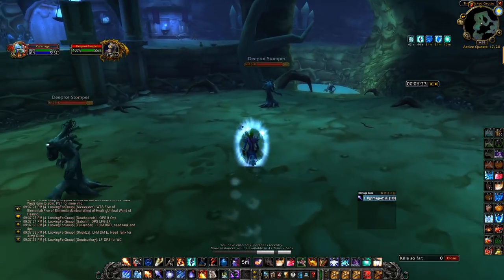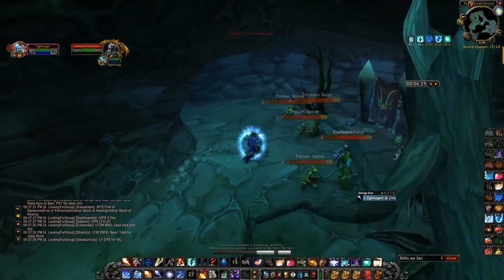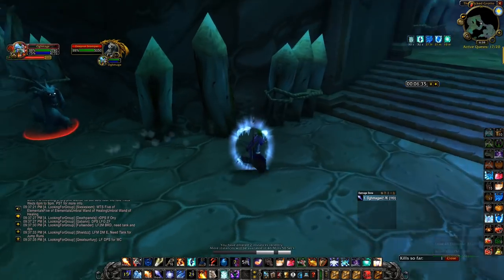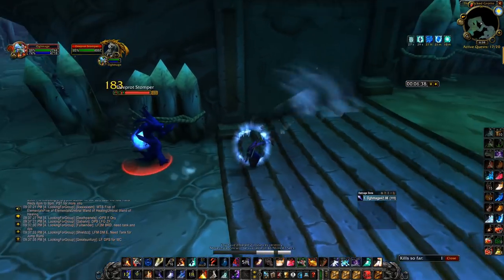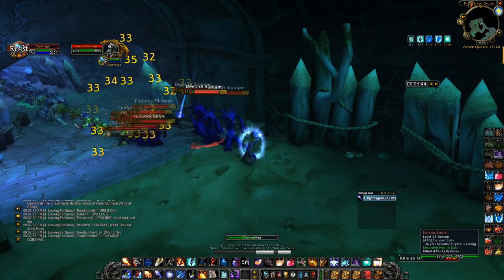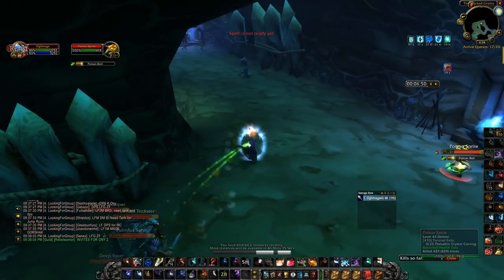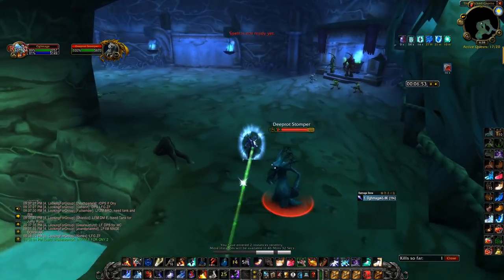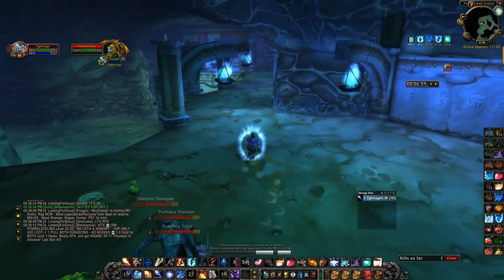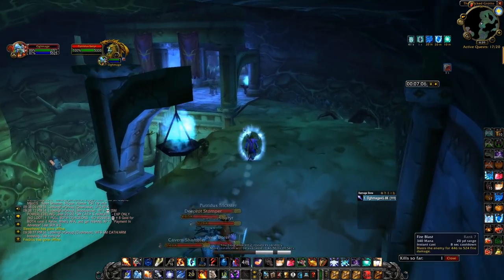Rank one frostbolt the far mob, rank one arcane explosion to pull the two Deep Rots in the middle, and then counterspell the last one. Blink ahead to this group on the right, nova them, and then continue up this path. This stomper is probably going to be too close to you, which is perfectly fine - when he gets really close just rank one cone of cold him and get up to the top part. Now rank one blizzard right here - you're going to slow the mobs on the left side and also slow the mobs on the right side. Once they get close, start moving away and aggro the right group. You've actually given yourself enough time for counterspell to get all the way up to counterspell this group so you don't have to wand them, but if you need to move earlier and wand them that's perfectly fine too.